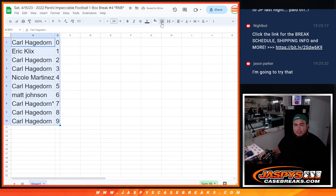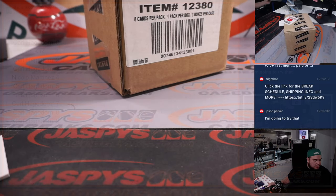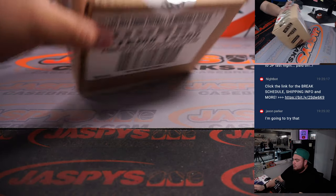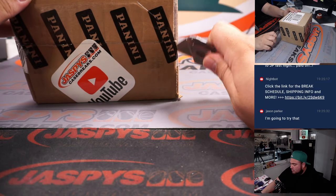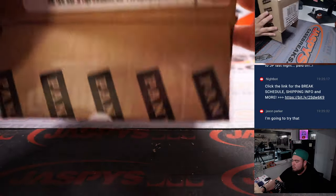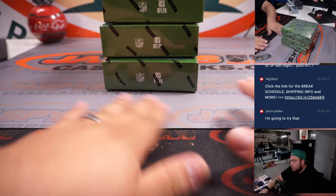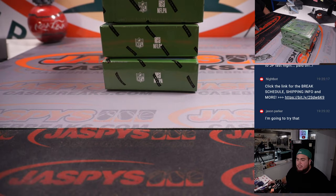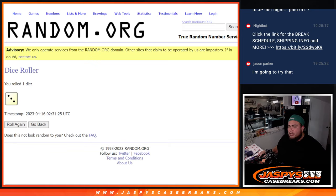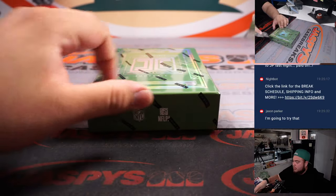Usually people don't really trade with numbers, so I'm just gonna close it like that and let's do the break. If we roll a 1 or 2 we go to the top, 3 or 4 the middle, 5 or 6 the bottom — it's a 3, so we go to the middle. These two here will be for another break you can run back later tonight if you guys want.